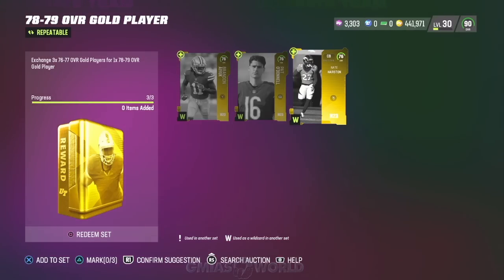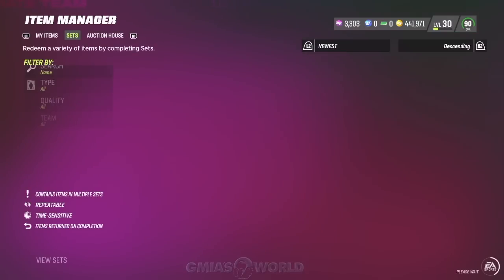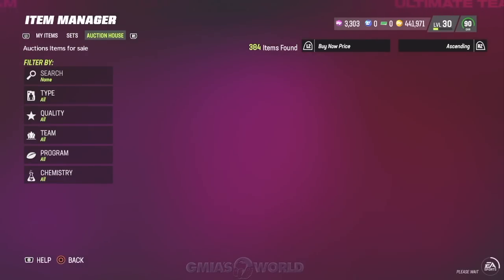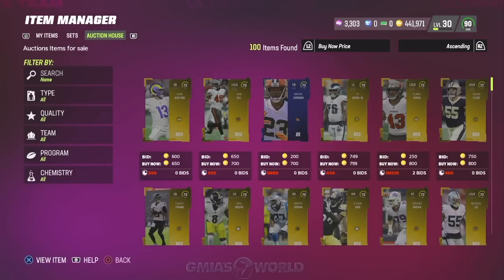This would be the set primarily that you would do over and over again and try to pull them if you wanted to go that way, or you can try to just snipe them. I just showed you that one gold kicker is like 31K — I've already sold one for like 60 or 70. It all depends on how lucky you get while people are completing the sets with the kickers.